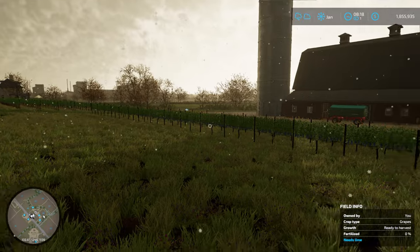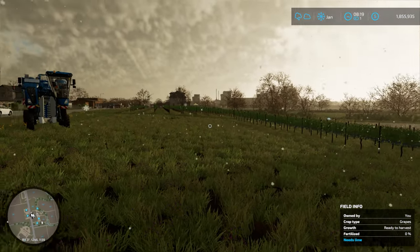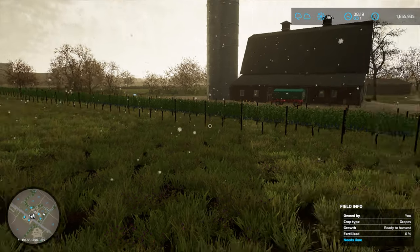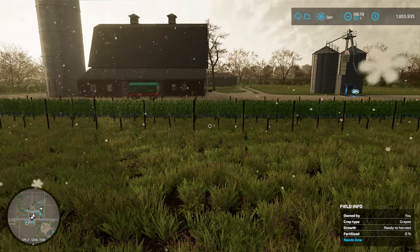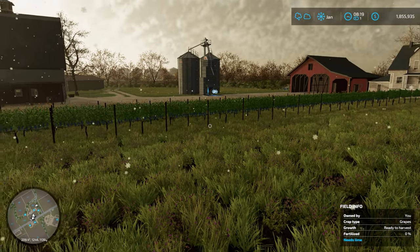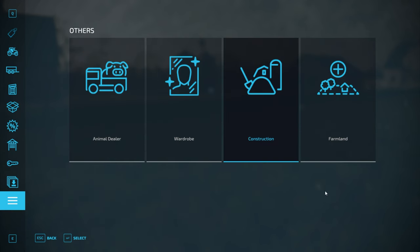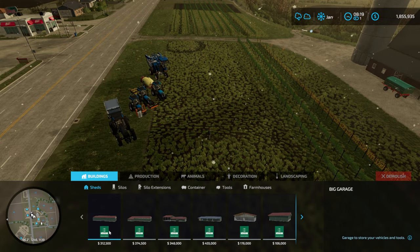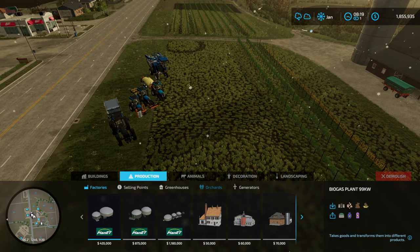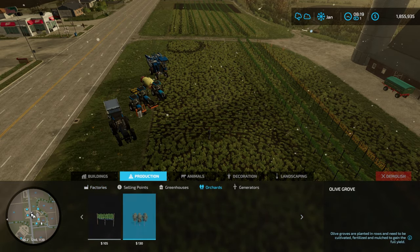I've got some grape vines here ready to go, however that's not how it all starts. When you're setting up your vineyard you need to lay out your vineyard — you don't automatically just get grapes appearing like this. To do that, we go to the shop, down to Other, then Construction, and in the construction area we select Production Orchards. Then we've got two options: either grapes or olives.